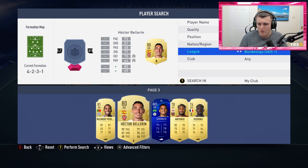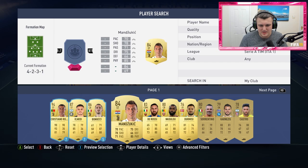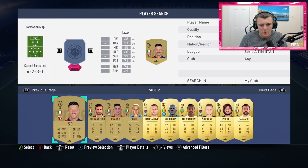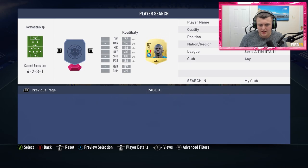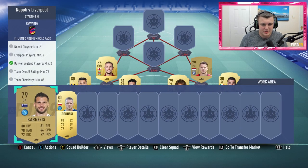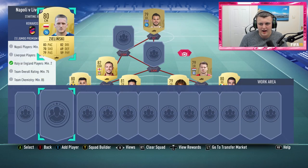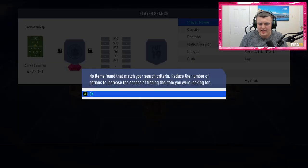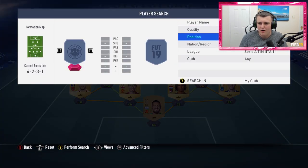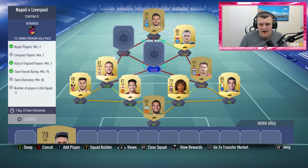We don't have any more Liverpool players — that's not good. What about Napoli? Please say we've got some Napoli players in the club. We've got a goalie — good news. Koulibaly — yes, let's submit Koulibaly. Zelensky too — let's go. We're going to put the goalie up top and put Zelensky there. We don't have any Serie A players beyond that.